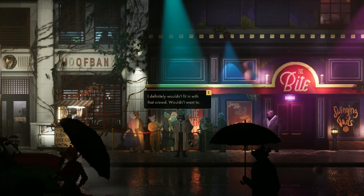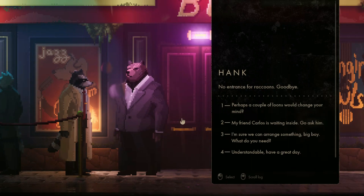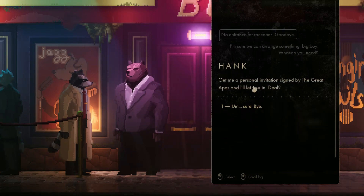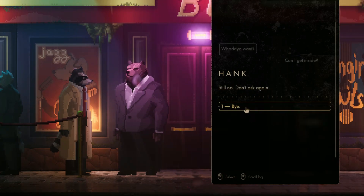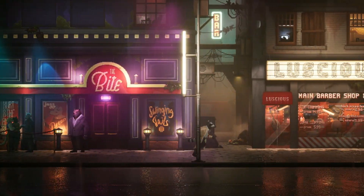I arrive at The Bite. The bouncer says there's no entrance for raccoons — which I note is pretty racist. I try offering money, but the bouncer demands a personal invitation signed by the Great Apes. I try again with a different approach — still no luck. I look for another way in and find an alleyway I can go down.